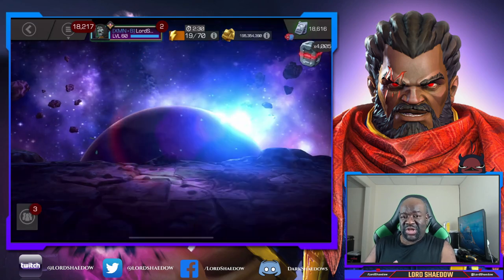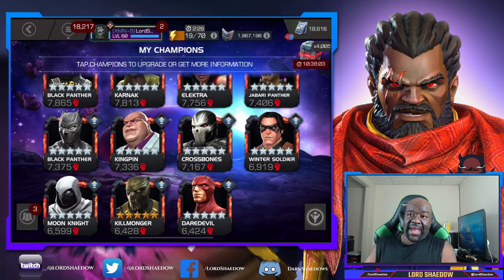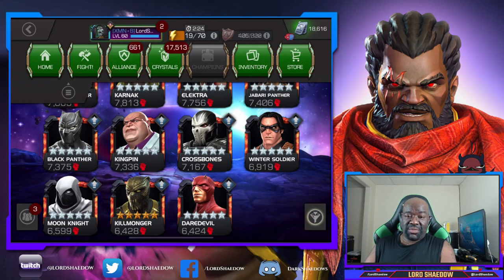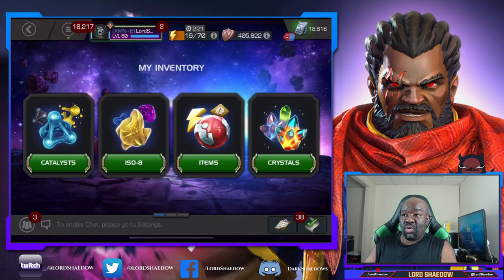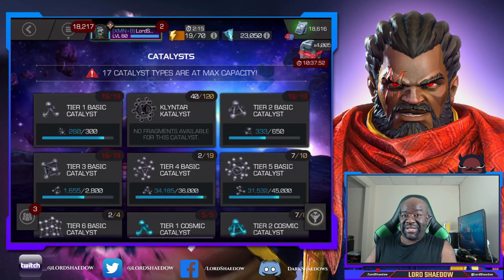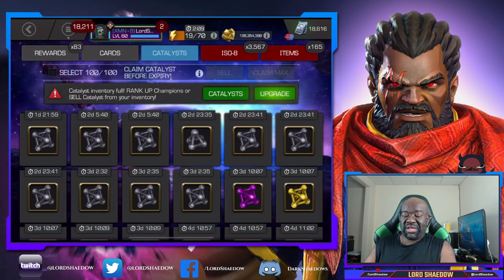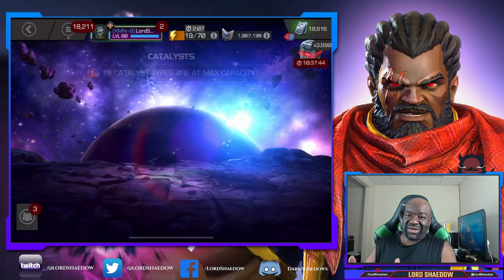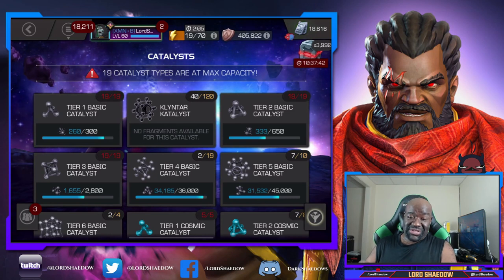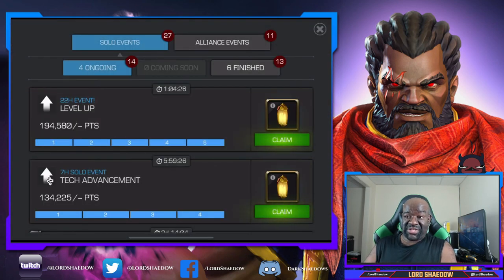Sometimes I'll get a new champion — like Cersei and Icarus, who were cosmic. At the time I wasn't sure if I was going to pull Hercules from a crystal, so I wanted to keep my catalysts and didn't take Cersei or Icarus to rank three. Eventually I did — it was obvious I wasn't getting Hercules from a crystal, although I still tried for him later on.